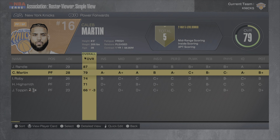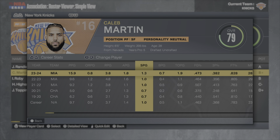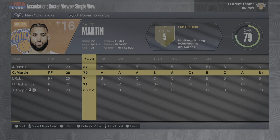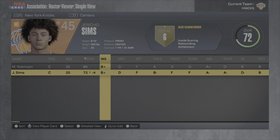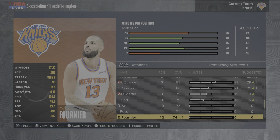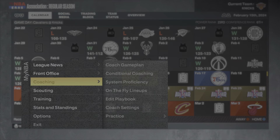We gave up a lot too much for Caleb Martin but we finally got him on our team. You can see why they wanted a lot — he's averaging around 15 points and playing very well. We give Jericho Sims the full backup center job, though he probably won't get many minutes.